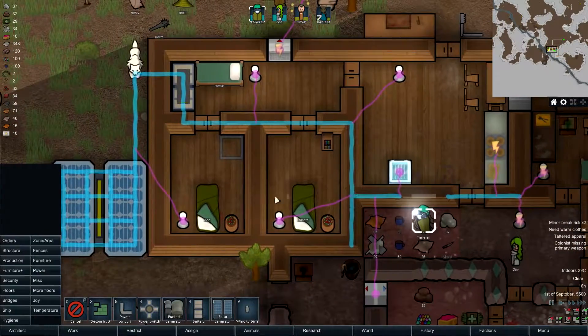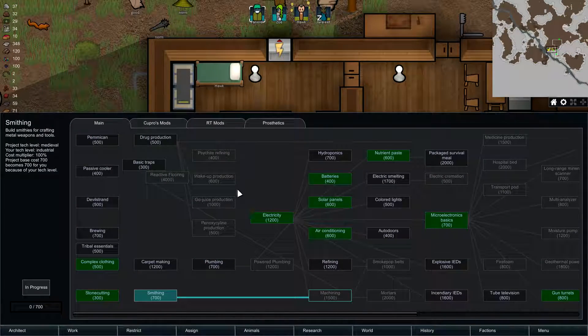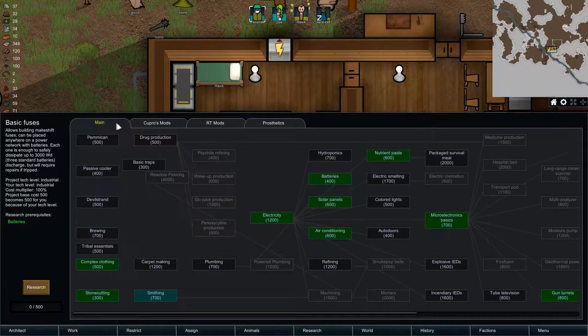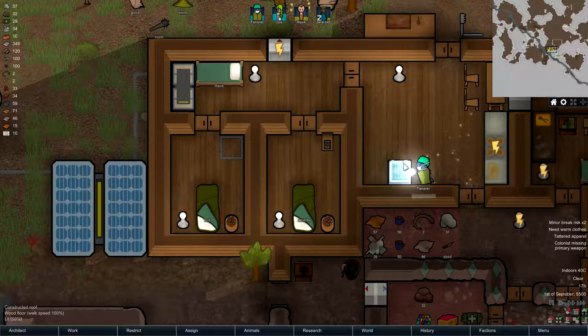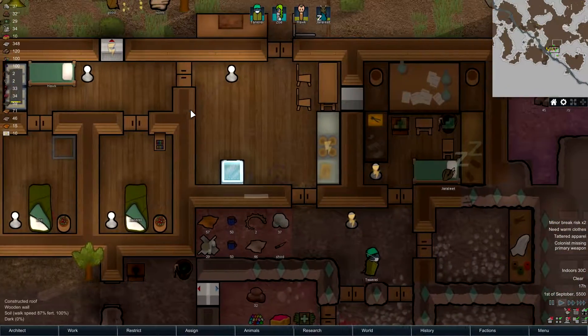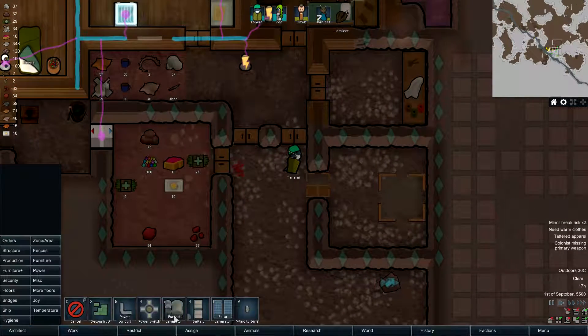Let's build the power conduit. We should be able to research basic fuse — that's also a thing we need to research. But I think the most important thing right now would be weapons, because even though this happens, there's not a lot of power in one battery to actually destroy the whole colony, so I'm not too worried about that.